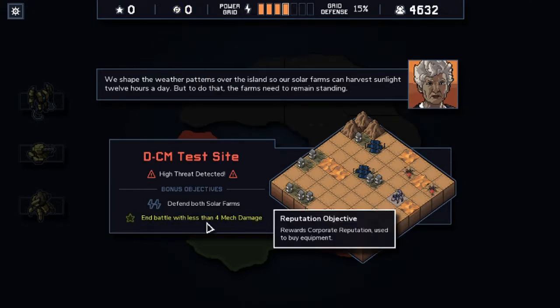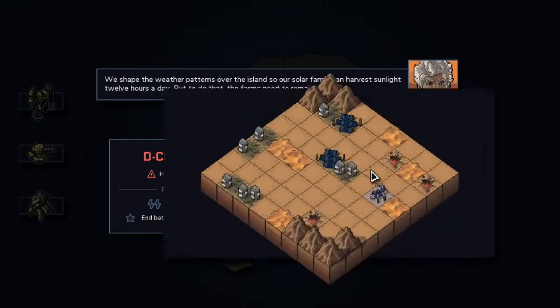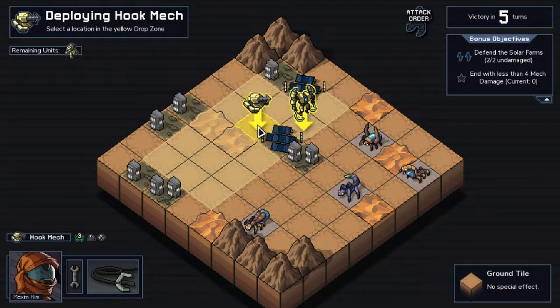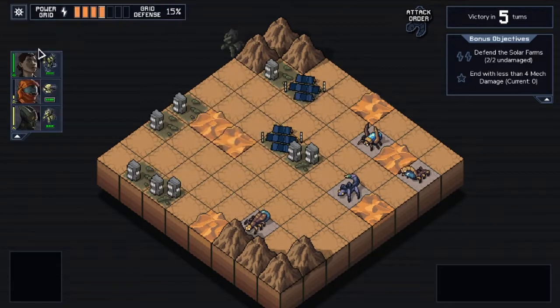So let's see what we have here and battle with less than 4 mech damage. Let's do this. Let's show these bulls how it is done. Place him like that and configure.